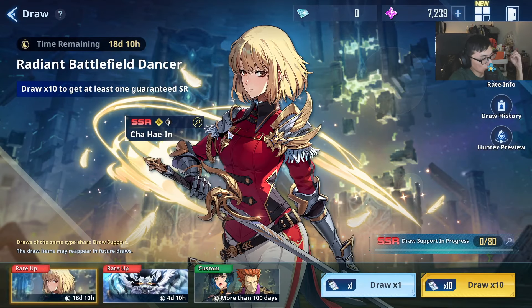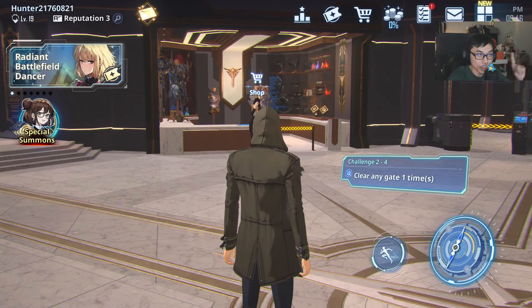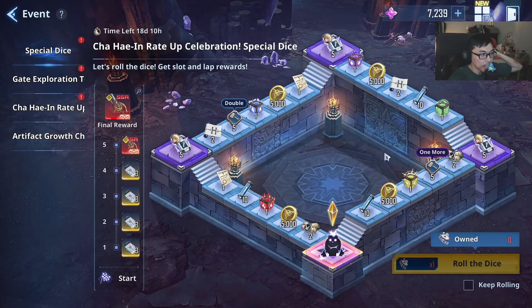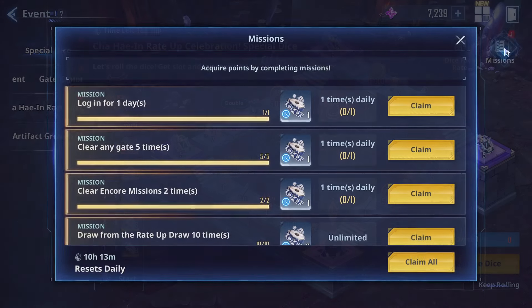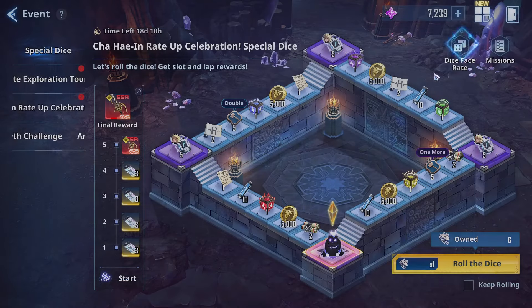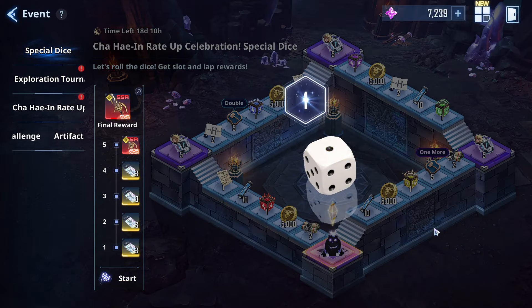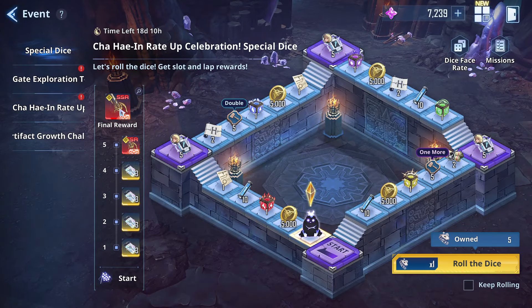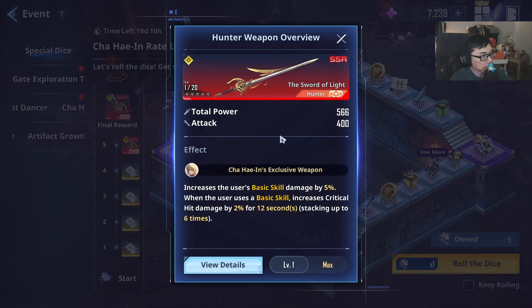The truth is, she is easily available right now if you are re-rolling — she's the highly recommended one. And also, you get her exclusive equipment for free. You go to the event section, and you can see we have this dice thing: the Cha Hai-in Rate Up Celebration Special Dice. You just gotta do these particular missions — claim all of these, log in every single day, draw from the rate up 10 times, do all of these — and then you can roll the dice, hopefully to get Cha Hai-in's exclusive weapon. You've gotta reach all the way to the fifth lap reward, and on the fifth lap reward you are given a Cha Hai-in Exclusive Weapon, which is going to boost her even stronger.